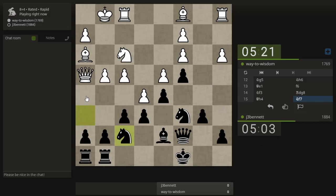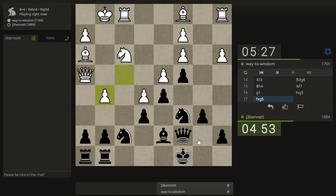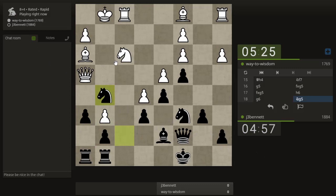h5 has an idea, but he could just push the g-pawn forward — and he pushes the g-pawn forward anyway. So we will take here. Queen takes, queen takes — I'm hitting his bishop.